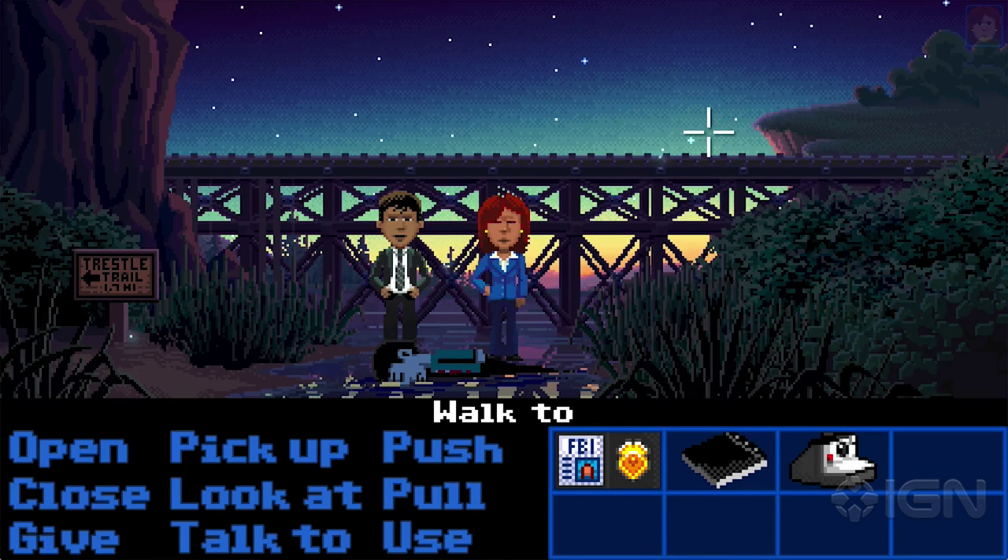Ron, thanks for showing this to me. Thanks for watching. So the game is Thimbleweed Park. It was a successful Kickstarter, and here we are. It is as if we are in 1987. So give me the quick rundown — the elevator pitch of the game itself, as well as why it looks like we're in 1987 graphically, and where are we in the game?